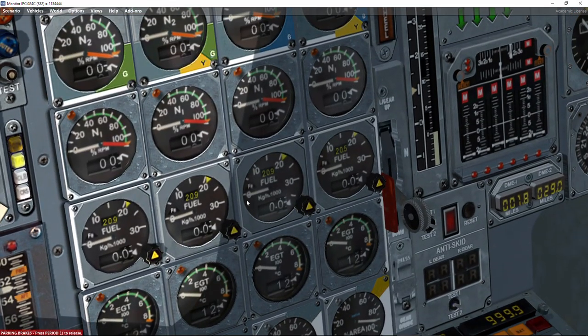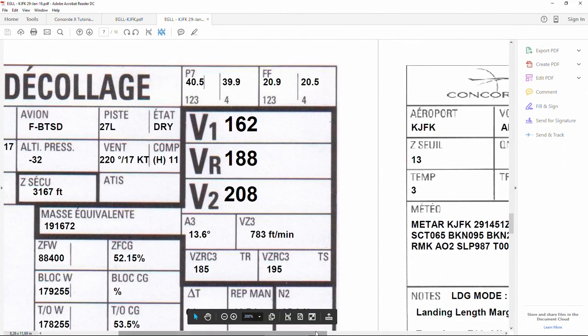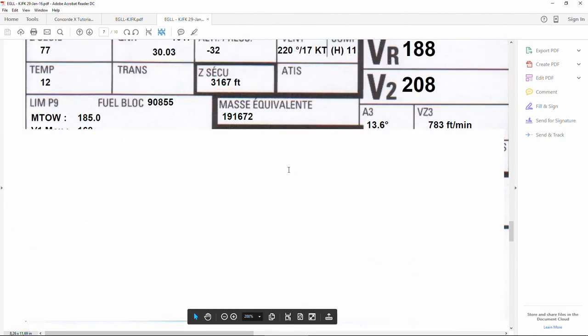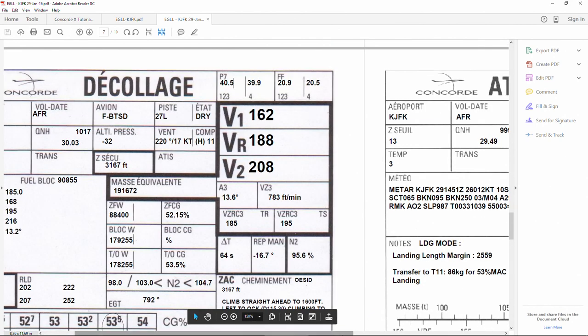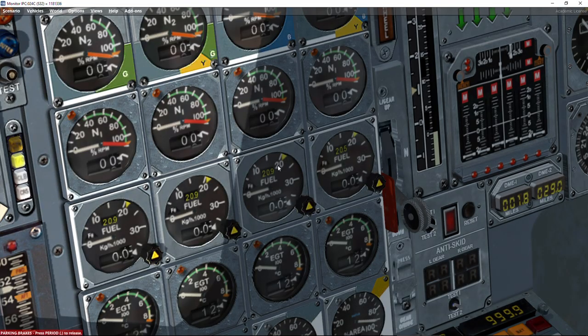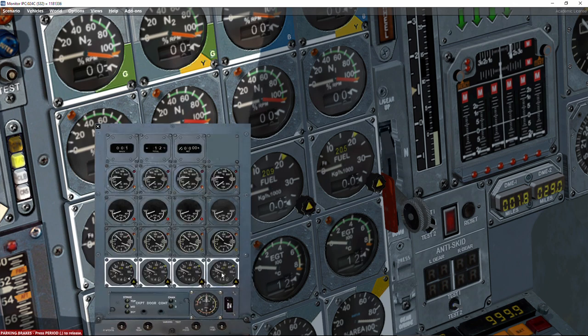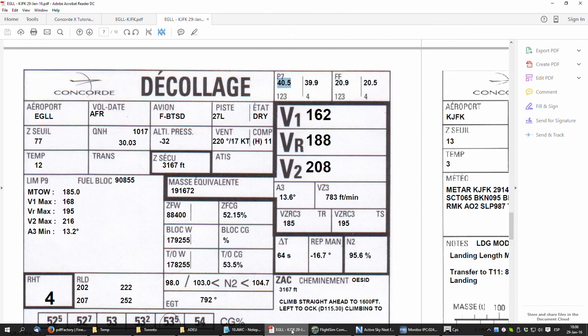The P7 pressure settings are 40.5 for engines 1–3 and 39.9 for engine 4. These are set in the virtual flight engineer panel. There is no keyboard shortcut for this panel, so we need to manually select each setting: 40.5 and 39.9. These are confirmed correct.